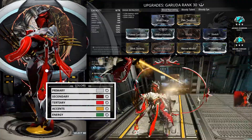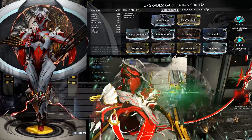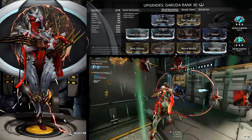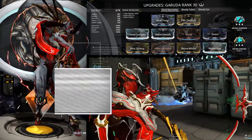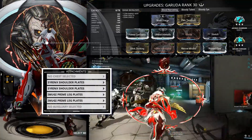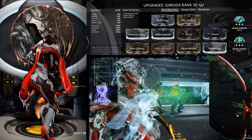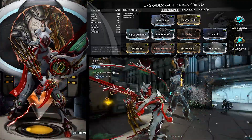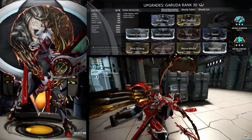This build also has great synergy with the Zen Star. You can cast that out in front of you, giving you more control over the battlefield. When you do take damage, you have Quick Thinking, Hunter Adrenaline, and Prime Flow, mixed with the Pain Threshold combo that keeps you alive. When Garuda is at two hit points, you get 100% extra damage. This is really good, but you can be easily killed, so that's why we're running this combo.